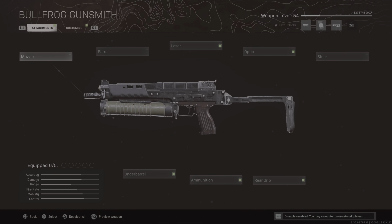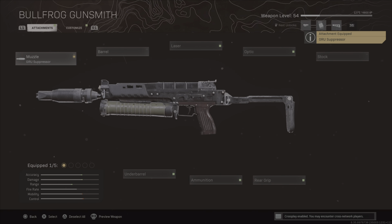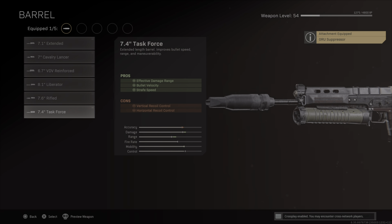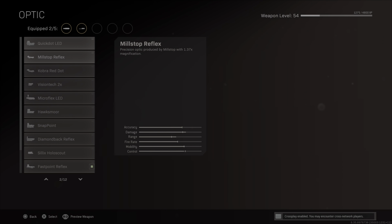Here's the loadout for the Bullfrog. We start off with the GRU Suppressor for sound suppression, recoil control, bullet velocity, and damage range. We go with the Task Force barrel to increase the damage range, bullet velocity, and sprint speed. It does add a bit of recoil, but this gun honestly doesn't have barely any even with that added.